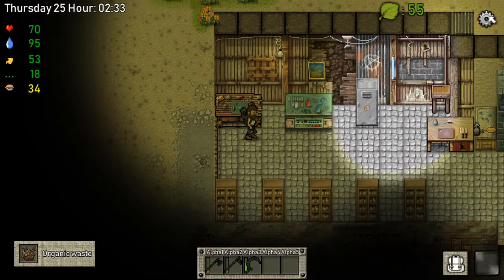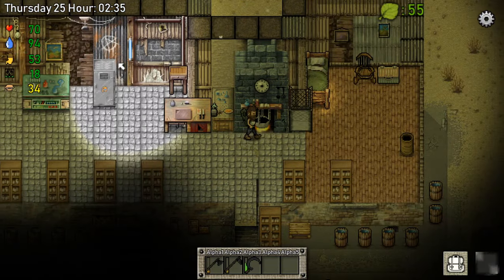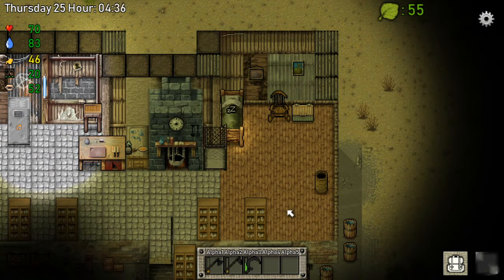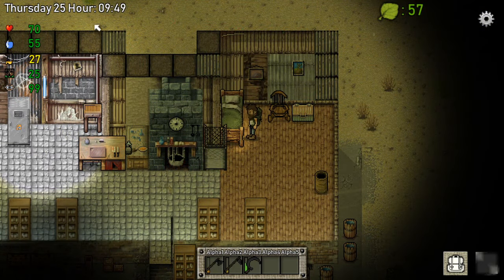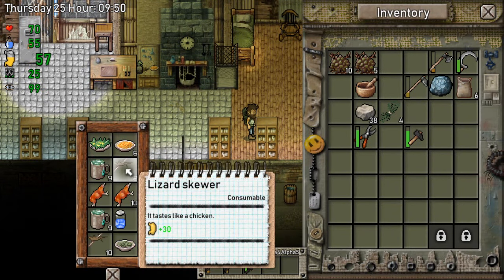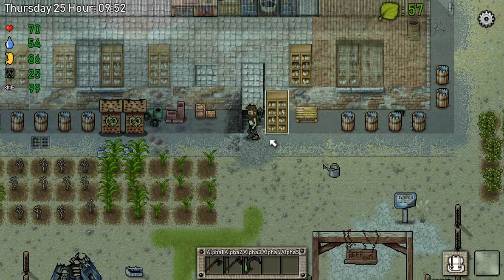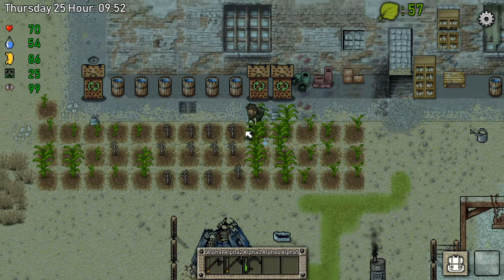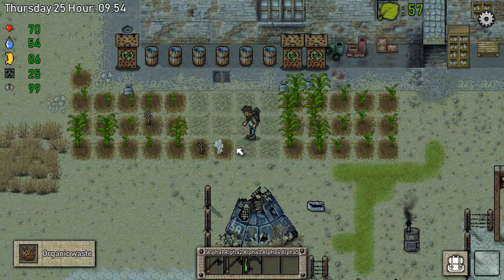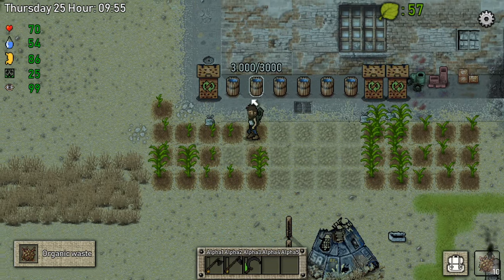15 — okay, let's head to bed real quick. Wake up, eat something — that's how we do it. It's 9 o'clock, perfect. Lizard skewer, perfect. Let's head outside. Oh, we got some more organic waste. That's perfect. Look at that guys, we're stacking up.